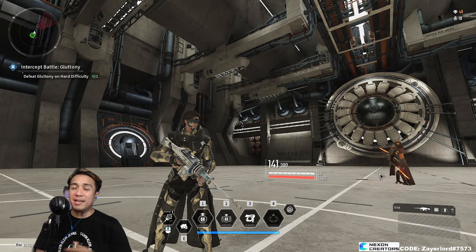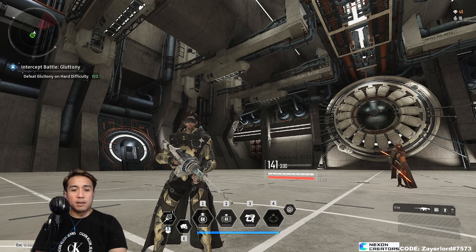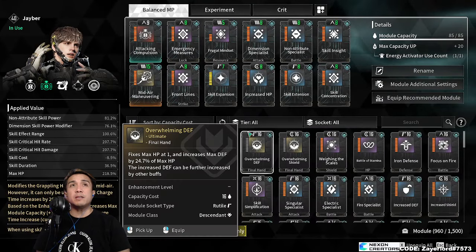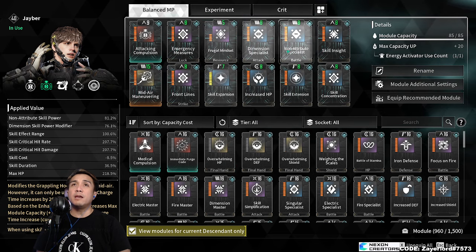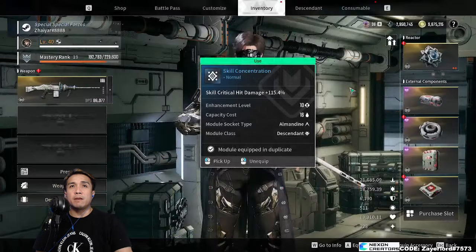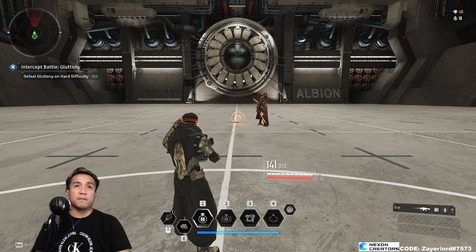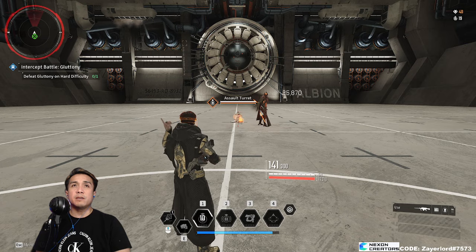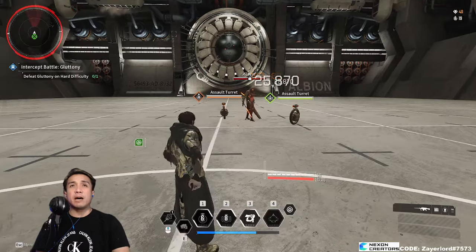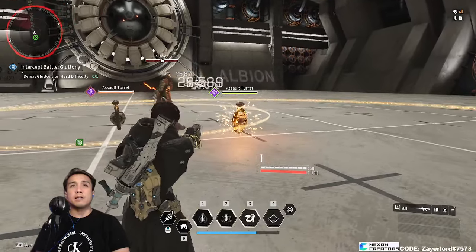What is up YouTube, we're back again. This is the new Jaber build, different from my previous Jaber build. This one now emphasizes on critical hit rate and critical damage. We're gonna go ahead and demonstrate some of that — my regular build only did 25 thousand damage, but this current build now has crit implemented into it, and this is how it looks like.